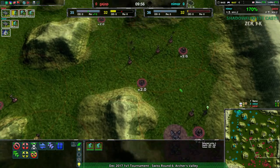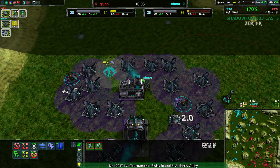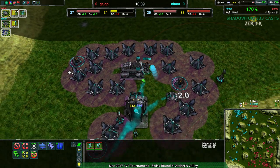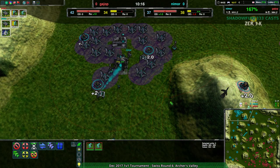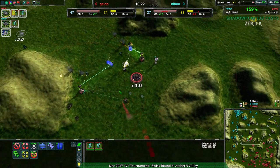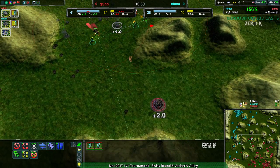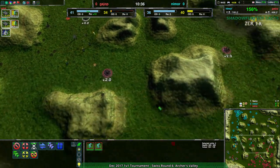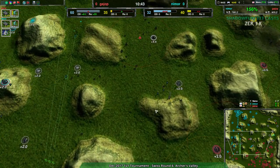Guy Up has only just managed to rebuild and is still missing a caretaker or two, so they can't use all their metal. Nimor, while energy-choked, is not that energy-choked - just one or two more power plants and they're good. Even with the energy they have, they aren't stalling by much. Now Guy Up is going to lose the center expansion and with that most of their economy advantage. Guy Up does have a lot of storage, but it's now in the middle of their base - good luck getting back there Nimor. If Nimor gets there, I think Nimor has the match.